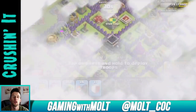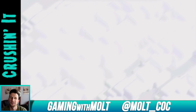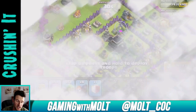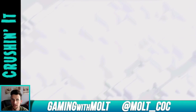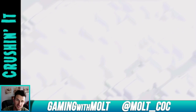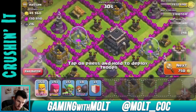I normally look for around 200,000 of each resource — so around 350,000 to 400,000 total when I'm raiding. This base doesn't meet that, so let's go ahead and cut here and I'll be back with you guys once I find a good base.